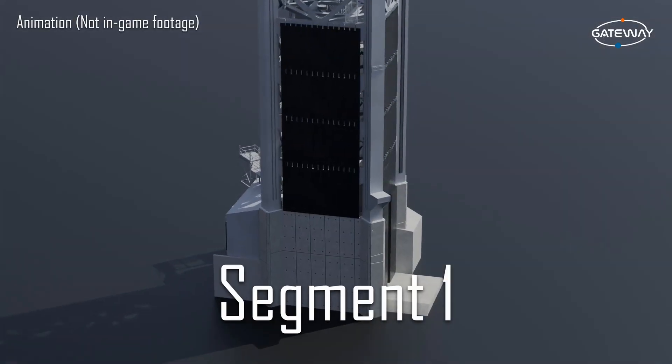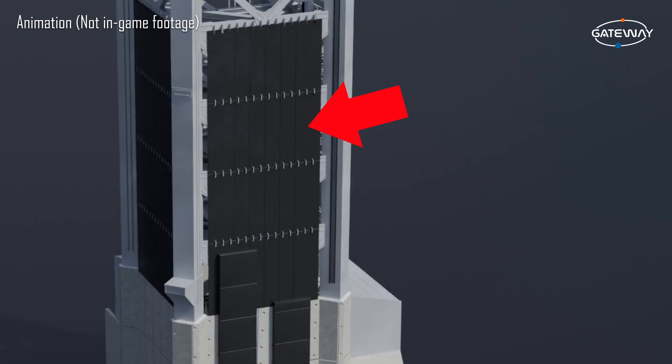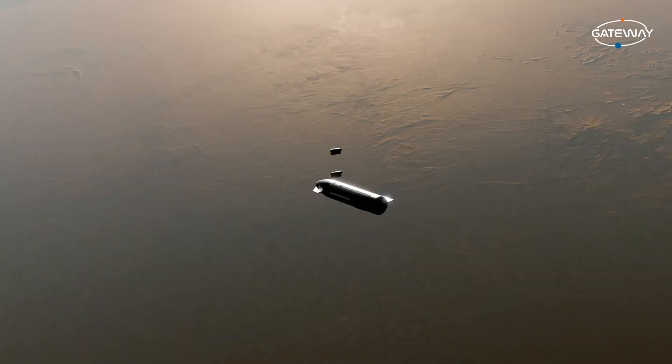Moving on to segment 1. If you look at the segment from the OLM side, you'll notice there are these black panels. These panels act as protection for the bottom of the tower for when Starship launches. The reason why these are only on the OLM side of the tower for now is because the most energetic event of a Starship launch happens on the pad and a few seconds after liftoff.